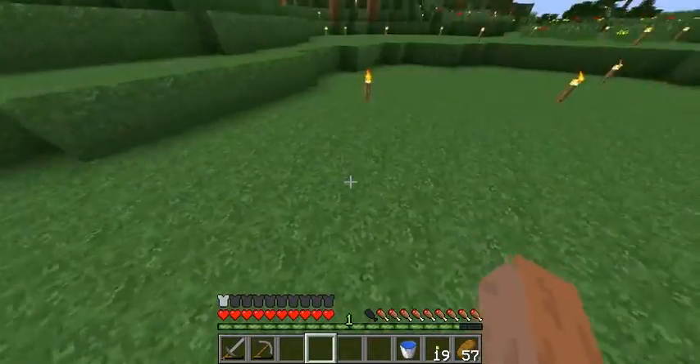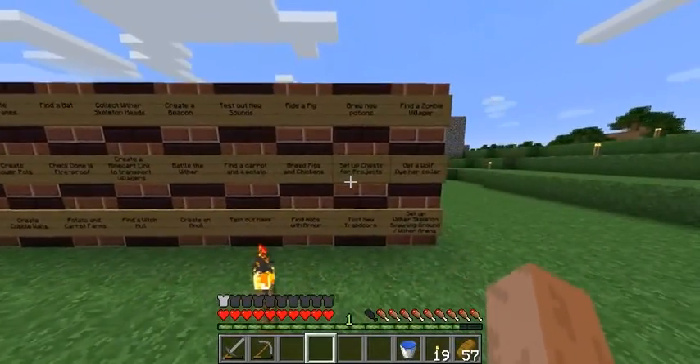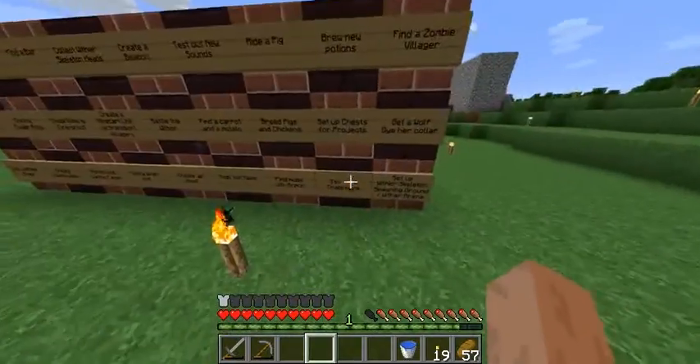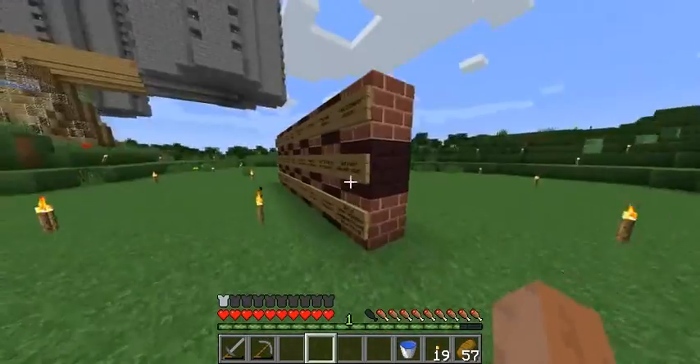Project chests — we'll have chests for each project, and before I start it I'll collect everything I need for the project and put it in there, just so I don't run my resources dry. Brew potions — potion of invisibility and night vision. Test out new trapdoors, because you can place them on the top bit of the block now.